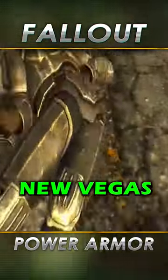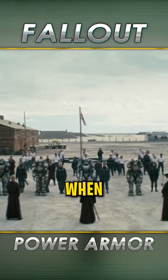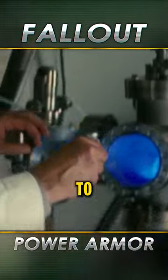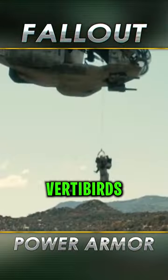Unlike Fallout 3 and New Vegas, Fallout 4 decided to do away with fall damage for Power Armor. So when the show aired, I was curious how they would approach this subject. And to my surprise, they decided to obey the laws of physics by adding thrusters to slow the descent as well as drop lines for vertibirds.